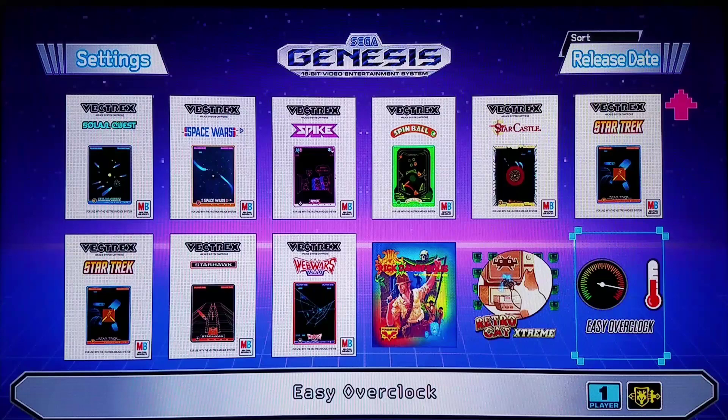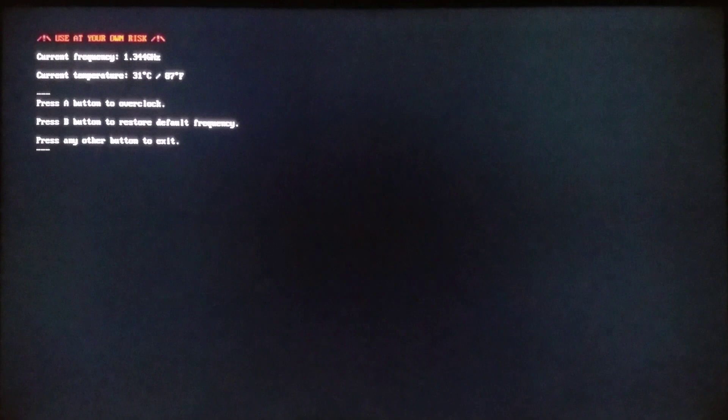Pay attention to the very top left of the screen — extreme virtual RAM mode activated. That verifies we have extreme virtual RAM enabled: a 512 megabyte swap file on the USB drive. We also have the extreme overclock active, up to 1.344 gigahertz, up from 1.008 gigahertz, so we're in a very good place.